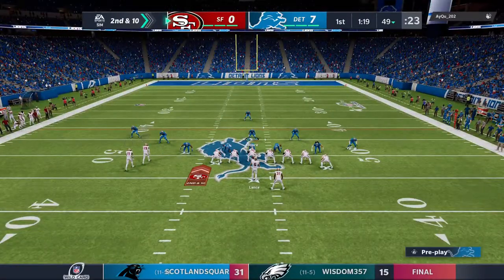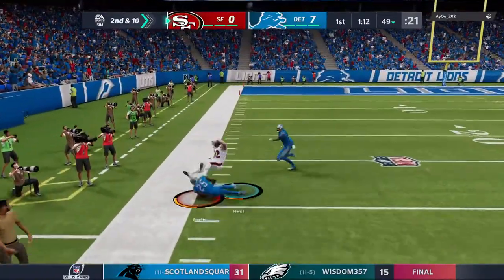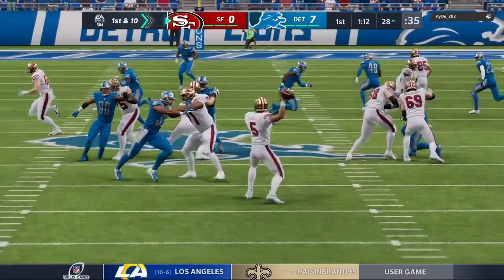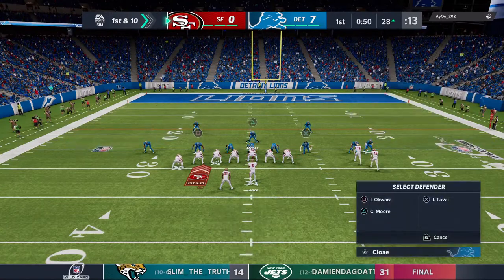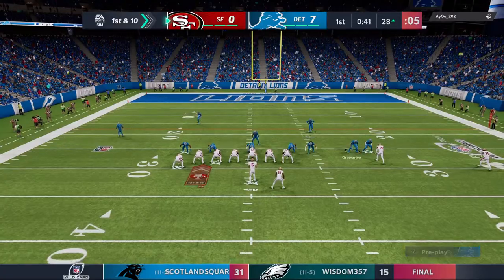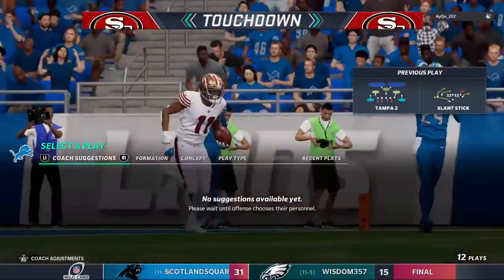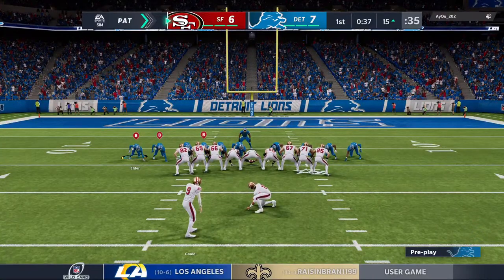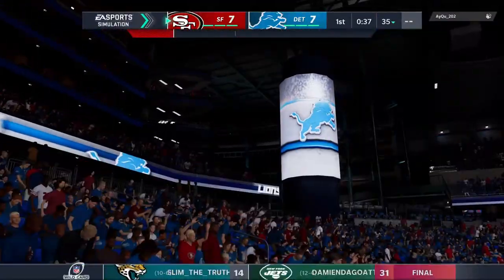An incomplete pass on first down leads to a second and ten. Left side, a completion to his tight end — out of bounds, but not before he's inside the third. Good work after the catch, going to net him 23 and a first. You don't always expect tight ends to be big in terms of run after the catch, but he joins a growing band of players putting that stereotype on its ear. Back to throw now on first down — that is caught inside the five and across the chalk into the end zone. It's a 49er touchdown. Brandon Ayuk, 28 yards, and the 49ers are within an extra point of tying this thing up.